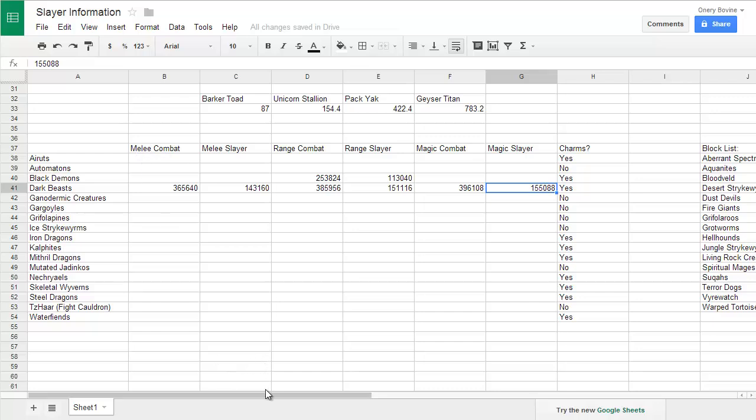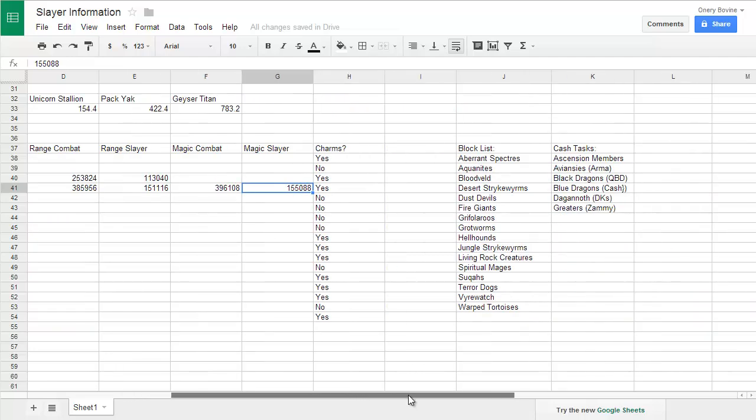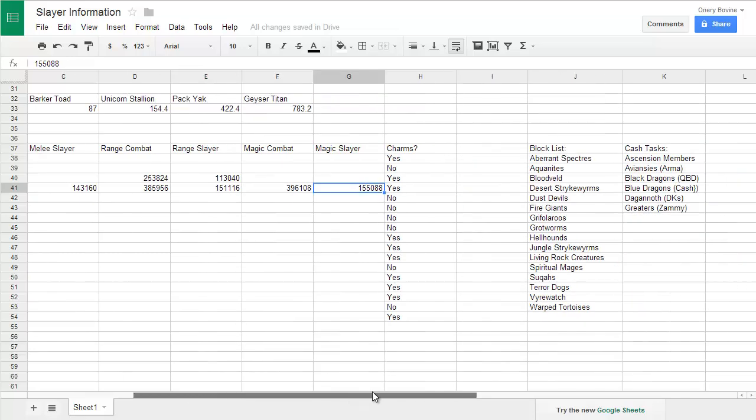I will be testing all these tasks and will also be making a block, skip, and ban list. But if you really desperately needed a quick guide on what tasks you should always do, which you should skip, and which are optional — this is the block list right here: Aberrant Specters, Aquanites, Bloodvelds, Desert Strikeworms, Dust Devils, Fire Giants, Grifoloo Roos, Grotworms, Hellhounds, Jungle Strikeworms, Living Rock Creatures, Spiritual Mages, Sockwals, Terror Dogs, Firewatch, Warped Tortoises. Don't do any of those.